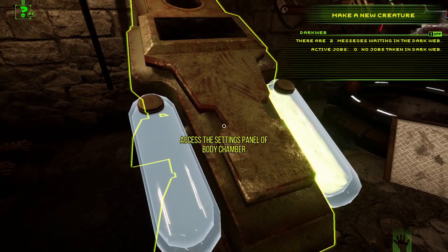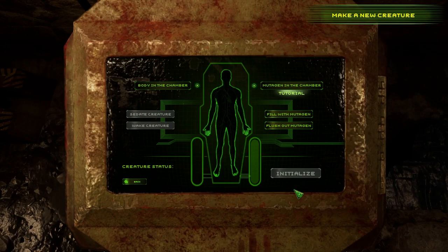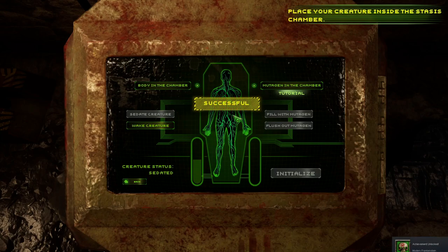The tutorial is very eager for us to mutate — 'come on, do it!' Access the settings panel. Fill with mutagen — there's our tutorial substance. Fill with mutagen... wake creature... flush... initialize. Successful! Our first achievement: 'Modern Frankenstein, baby!'